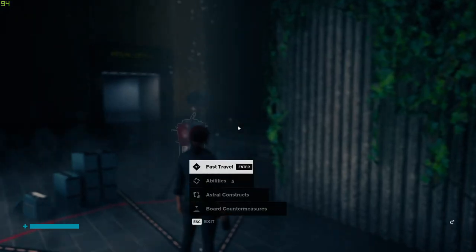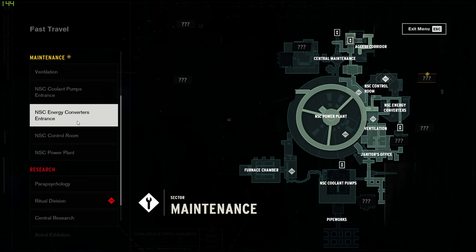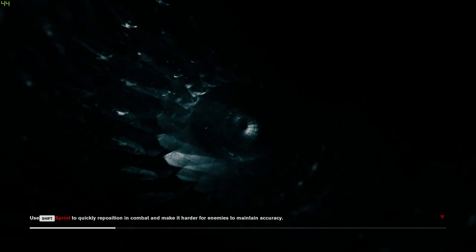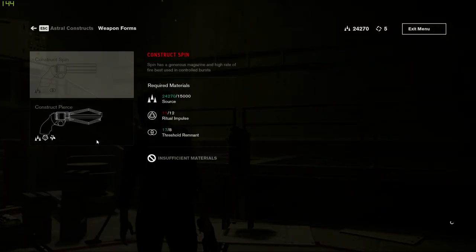Maintenance Atlas Chamber — here we come again, I guess. Maybe that's the Atlas Chamber — that's where I need to get to, I just can't quite figure out how. That's our closest control point. Let's see if I have enough for this yet. I do — finally! Alright. So 12 intrusive patterns, 8 astral blips. Going to use basically all of my source, but on it.